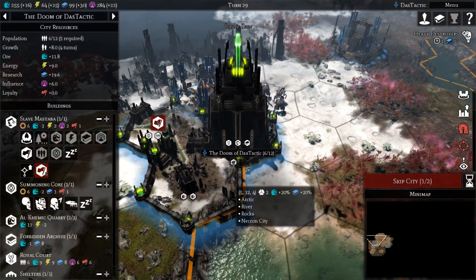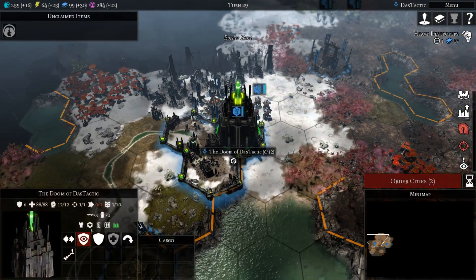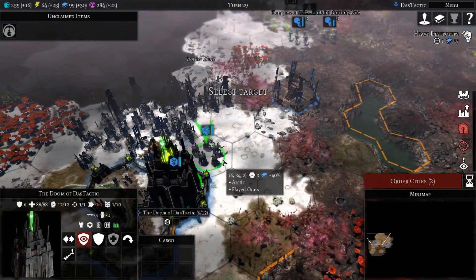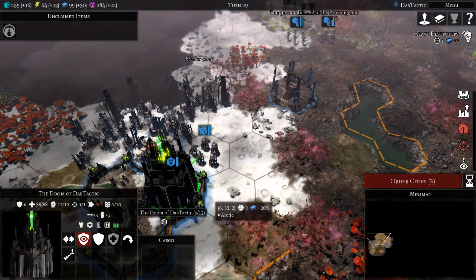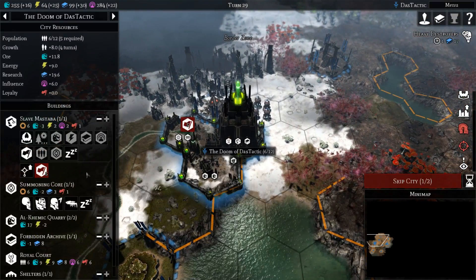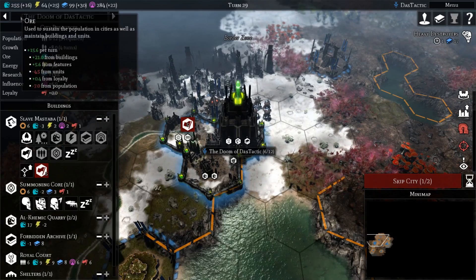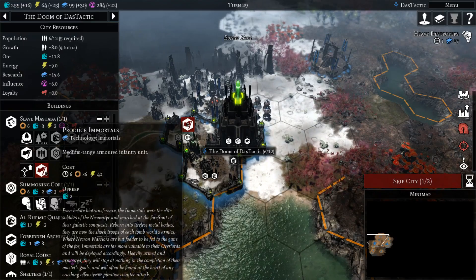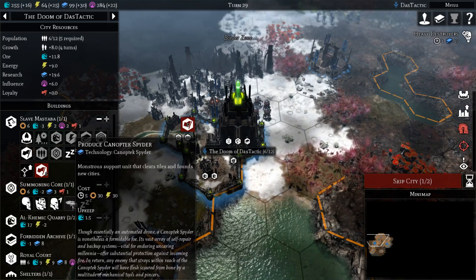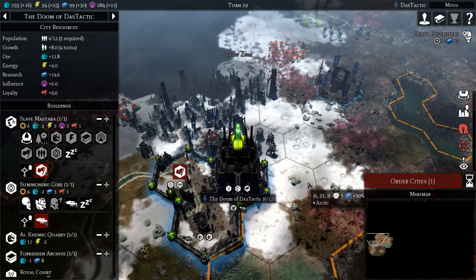Back in the city, I'll actually change where we offload from — go back into here so units spawn out in that direction. Now I've got one of those, I'm going to grab myself an Immortal. My ore is fine at this stage. I could get that third city up and running very quickly — I might do that. Just got to get on top of the energy by the time we do this one.